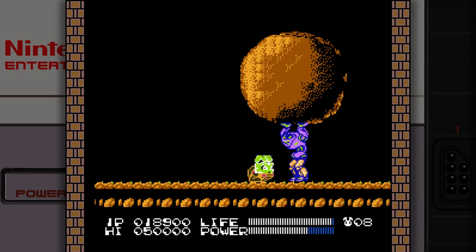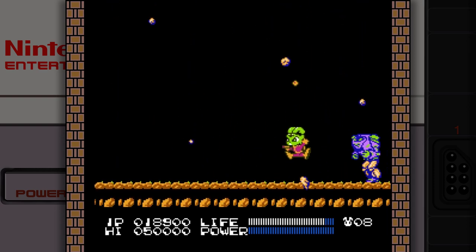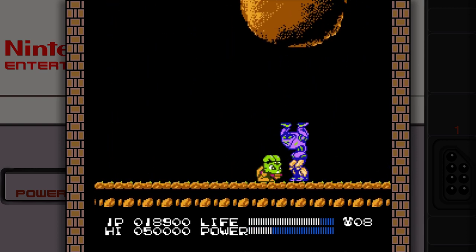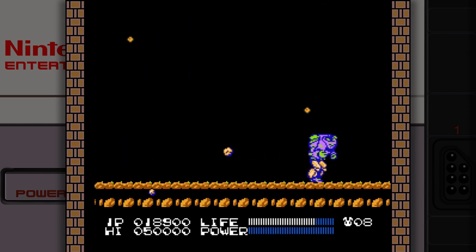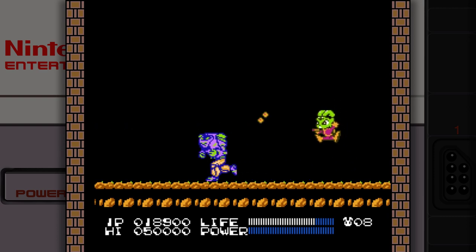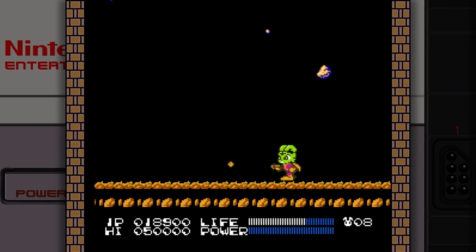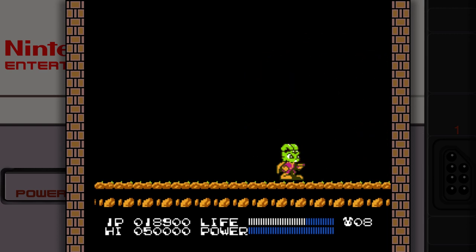Then it's time for our first boss — I believe this thing's name is Toadborg. Toadborg will pick up a heavy rock, throw it at you, and if you dodge it, he'll charge left and right causing rocks to fall from the screen. You can only damage Toadborg from behind, so you need to jump over him and shoot him when he's charging. Be careful of the giant rock because if it hits you before it shatters, it is an instant kill. All we have is Bucky's peashooter, and it's not very effective against bosses. This boss isn't hard, but it can be tense since you have to stick so close to it at the start to jump over its rocks.